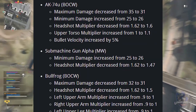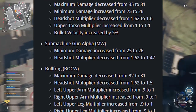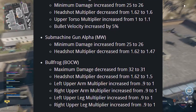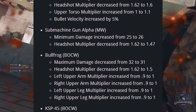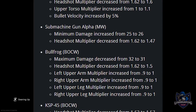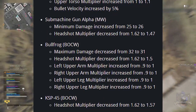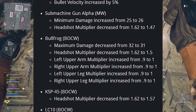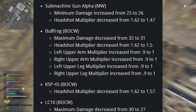To SMGs: the AK74U maximum damage decreased from 35 to 31, minimum damage increased from 25 to 26, headshot multiplier decreased from 1.62 to 1.6, upper torso multiplier increased from 1 to 1.1, and bullet velocity increased by 5%. Submachine gun alpha: minimum damage increased from 25 to 26, headshot multiplier decreased from 1.62 to 1.47 — a big decrease. For the Bullfrog: maximum damage decreased from 32 to 31, headshot multiplier decreased from 1.62 to 1.5, and arm and leg multipliers adjusted from 0.9 to 1 across left/right upper arms and upper legs.